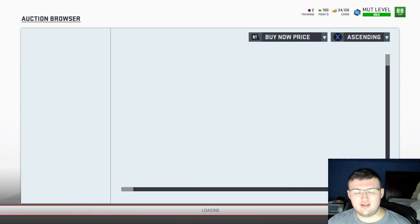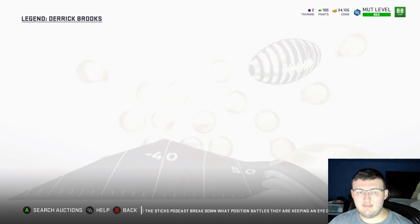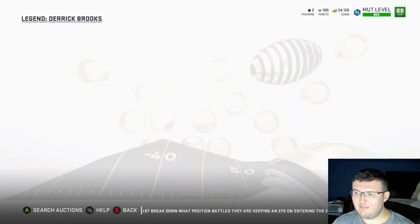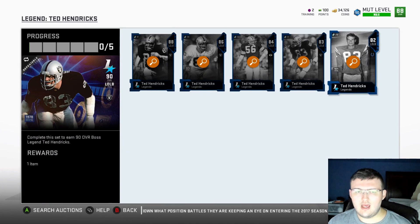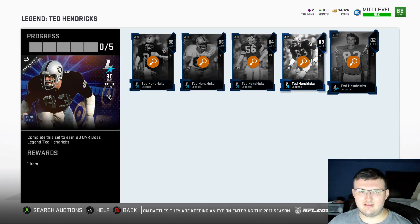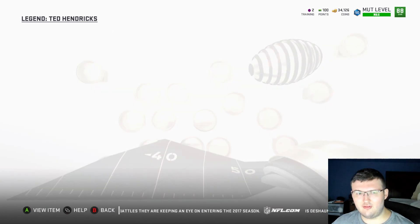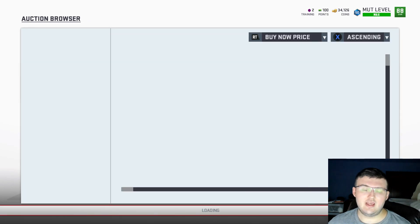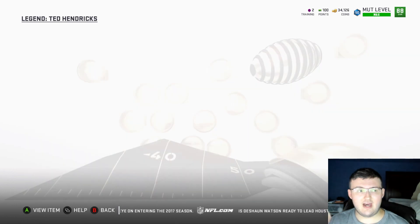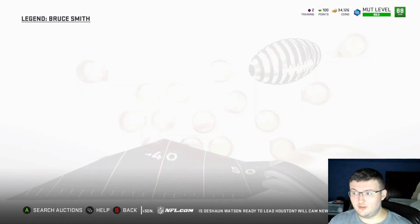Throughout the whole entire season of Mutt 19, we will have a lot of different promos released into the game, and as more and more promos get released, that's when this kind of set sniping really becomes really important. You can also snipe through the Team Diamond sets. Those are also great sets to do. But as time goes on and Team of the Week promo comes out and those sets start releasing, this is a great way to go ahead and make some really good coins.